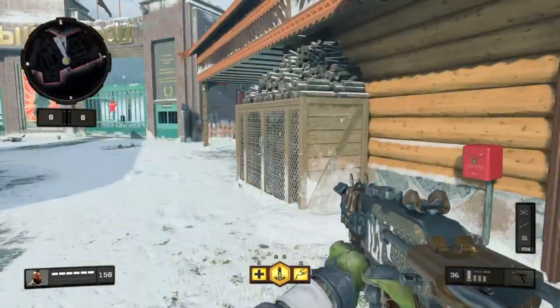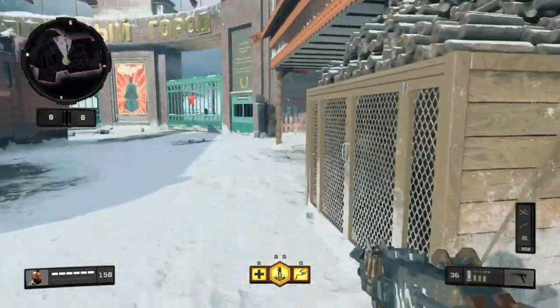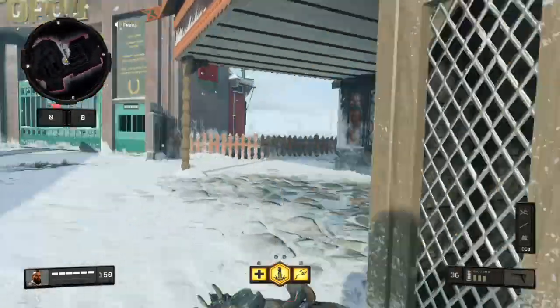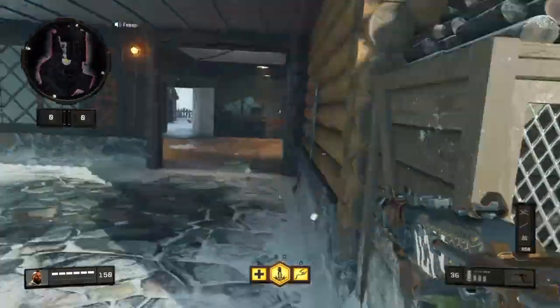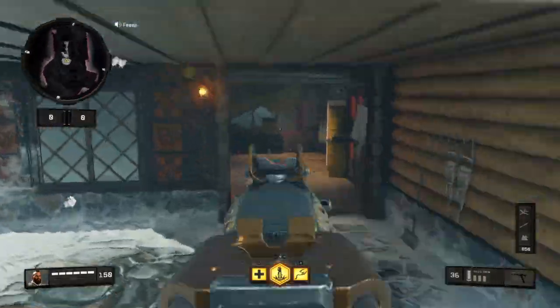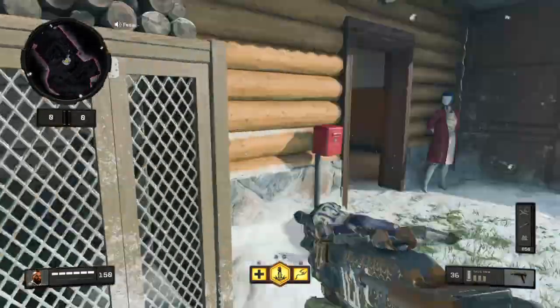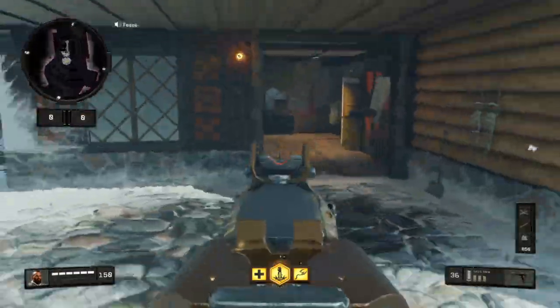Another move for gunfights is the slide jump around corners. Same as the first technique, but instead of just sliding, you slide jump and then aim down sights. So: slide jump, aim down sight — slide jump, aim down sight. Practice that combination.